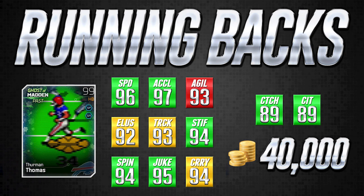We've also got elusiveness, trucking, stiff arm, spin move, juke, and carrying. On the right side we've got catching and catching in traffic — those are added bonuses for people that like to throw to their running back. Below that we've got the prices listed in coins. It's an average across all consoles since it varies from console to console. For this individual card, 40,000 coins is about the average price. The colors represent how good the card is at that individual attribute — for example, this card has 97 acceleration which is a green attribute, meaning good. Yellow means decent but not great, and red means not very good.